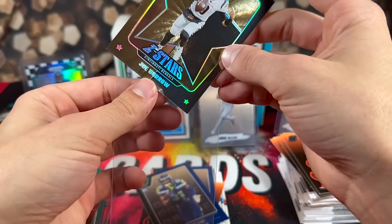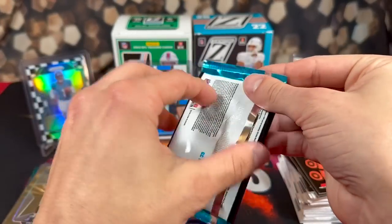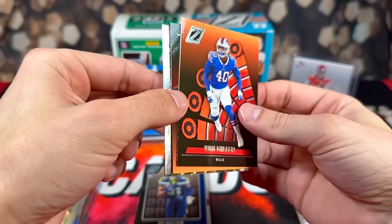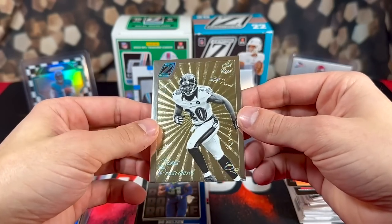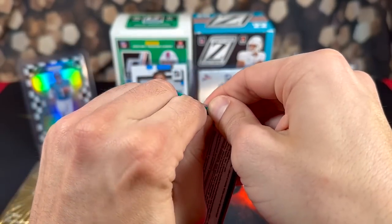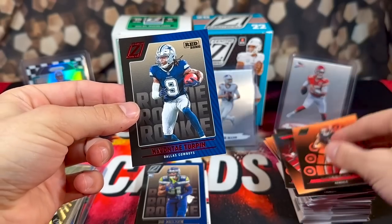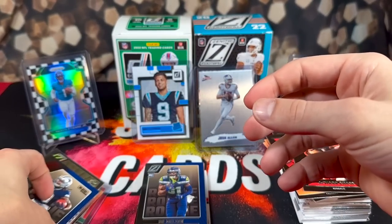We definitely don't have any autos, we're getting shorted cards, our memorabilia card is damaged — this is without a doubt the worst box I've had of Zenith. This pack is short a card too — three cards in here: Von Miller, Marquise Brown, and an Ed Reed Class President. So far I think we're short like five cards. This pack is short too — one... three cards: Jamar, Godwin, and Turpin on the Red Zone. That was rough.